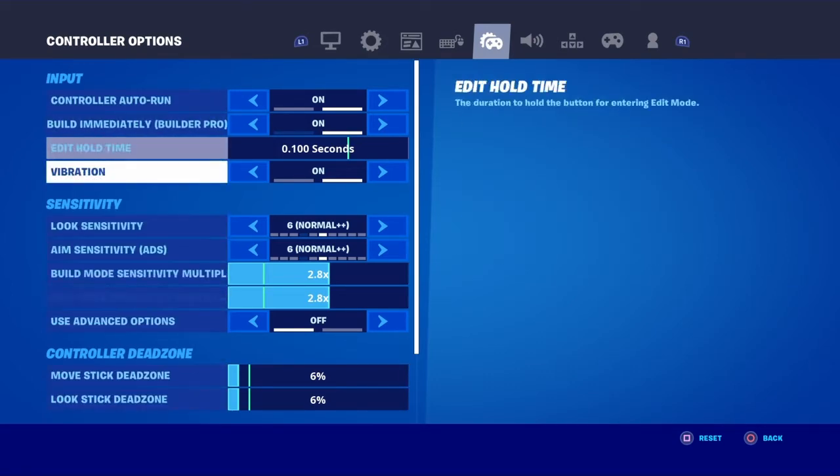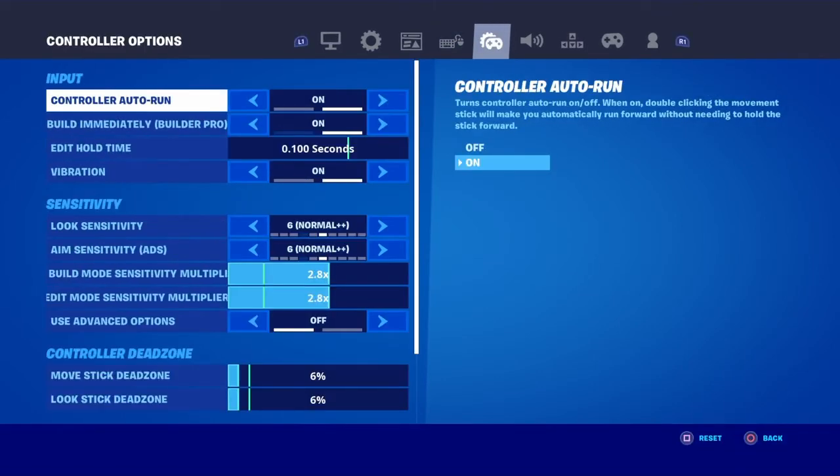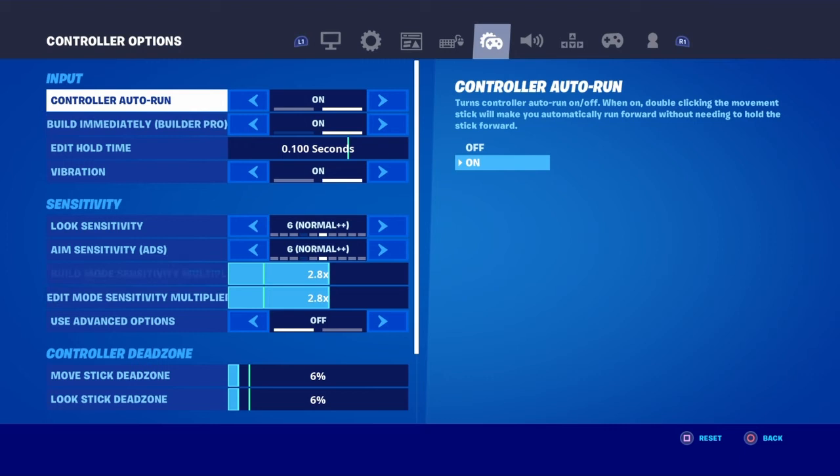On 6.6 — don't give me no stick drift, you good. For control auto run, I would keep that on because it would take off your thing so you can start walking. Especially if you edit on left stick and you just press your button to edit, it's going to slow you down if you have it off — it builds immediately.